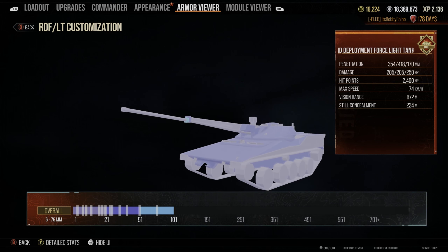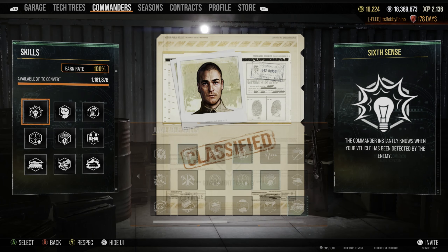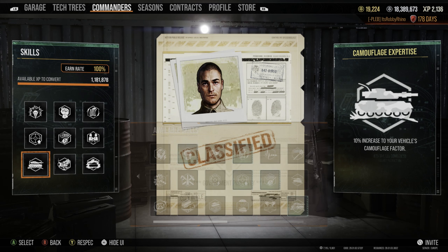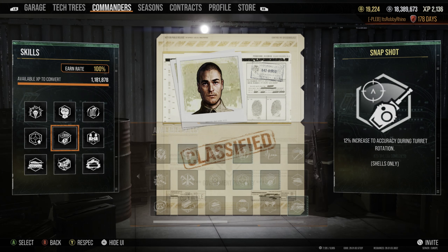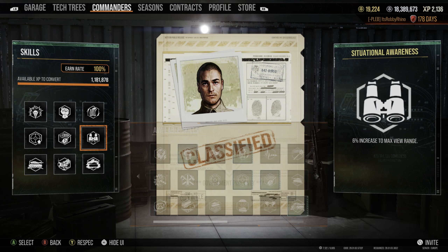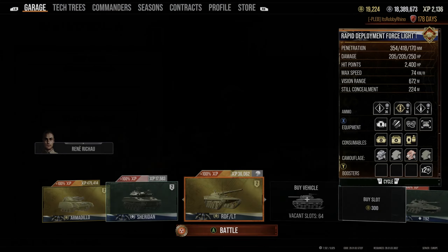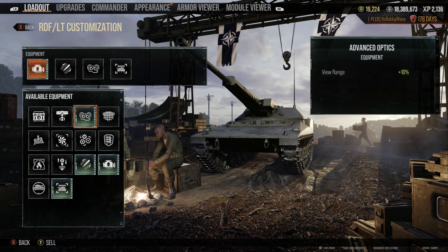For my commander I use Sixth Sense, Born Leader, Rapid Loading, Steady Aim, Snapshot, Situational Awareness, Camouflage Expertise, Muffled Shot, and Green Thumb. This is my Armadillo crew - I'm improving clip reloads, a couple of gun handling perks, situational awareness for the view range, and camouflage skills because I want to stay hidden. This tank has a pretty nice camouflage rating.